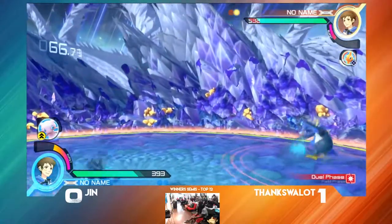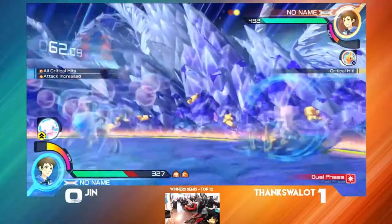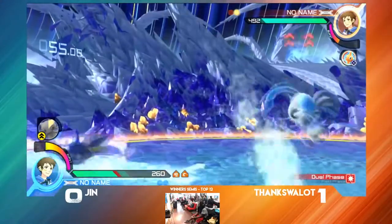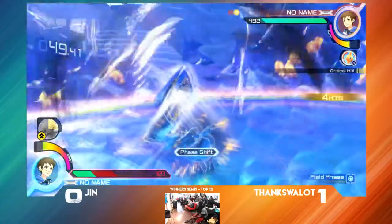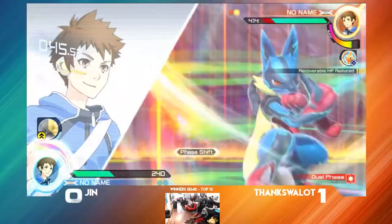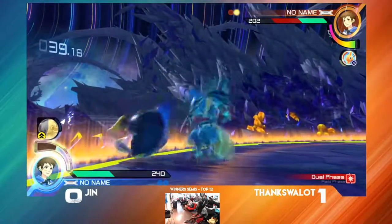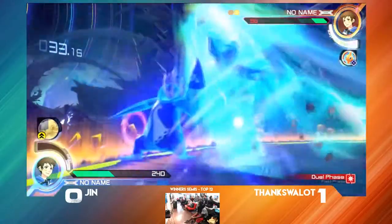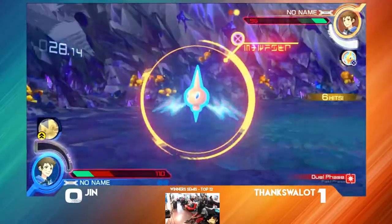Swallowat is returning to the run-and-gun style his penguin was playing in game one. He's going, mixing them up and keeping them on their toes. Both sides are doing a really good job dodging fireballs. That counter's going to cut through the bone rush — winning dual phase four, thanks a lot. Swallowat has burst on deck, uses it, looking for big damage. Force Palm evens things up and the wall combo gives him the lead. Thanks a lot dashes around Extreme Speed, forces the cross-up, and punishes.